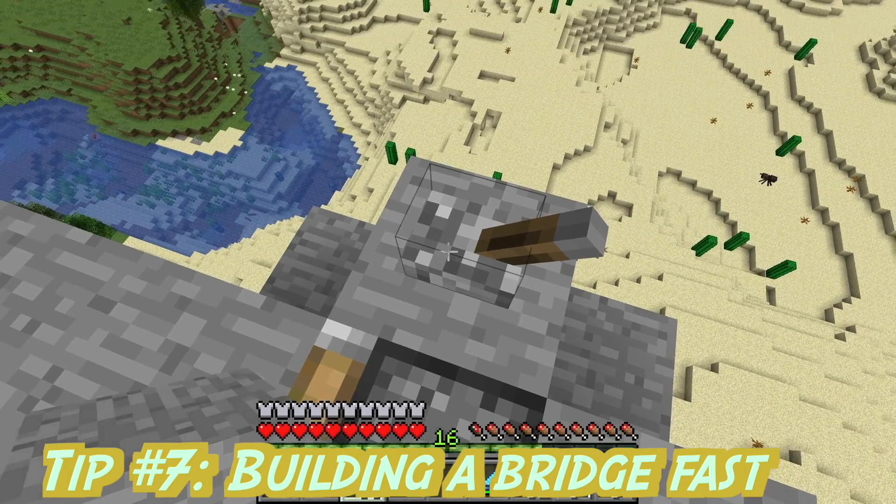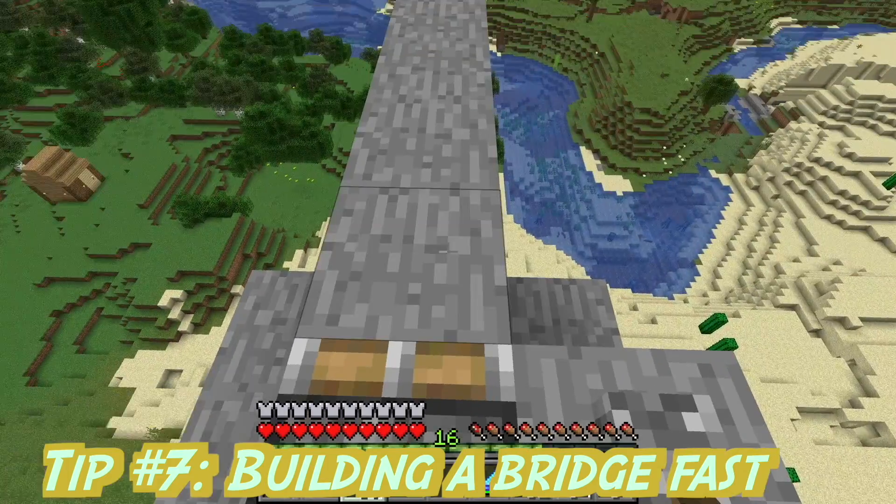Tip number 7. Build a bridge fast by just using a piston and a lever.